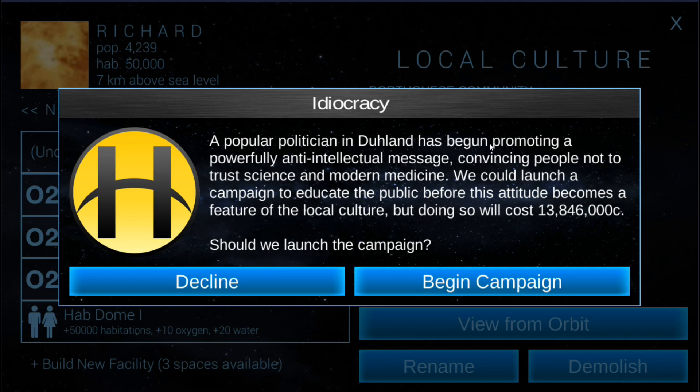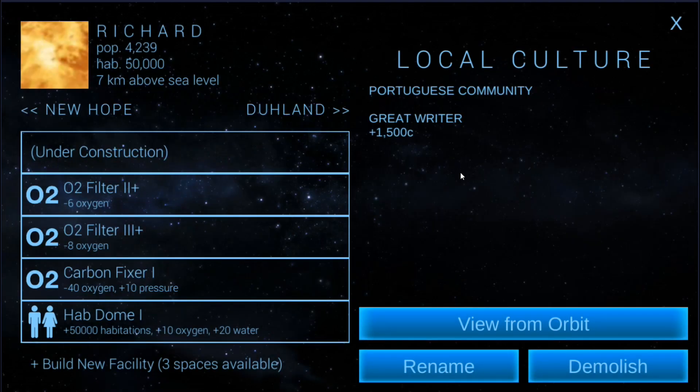A popular politician in the land has begun promoting a powerfully anti-intellectual message, convincing people not to trust science and modern medicine. We can launch a campaign to educate the public before this attitude becomes a feature. It costs 13 million — sure, since we've got the money. So if I build two HAB domes and do this, that's going to be minus 20 oxygen extra.